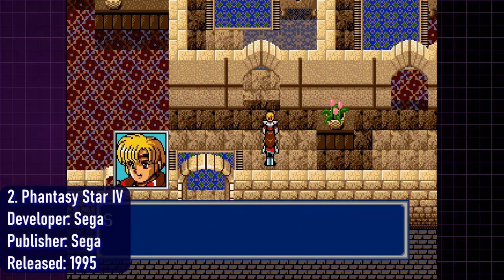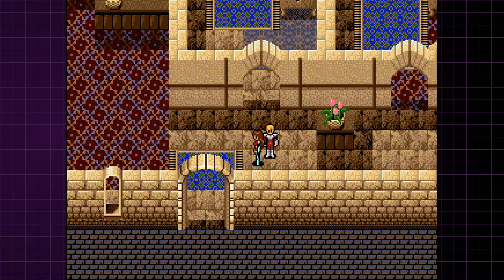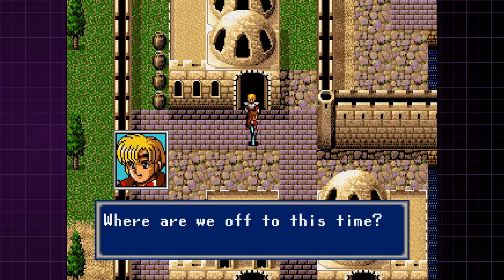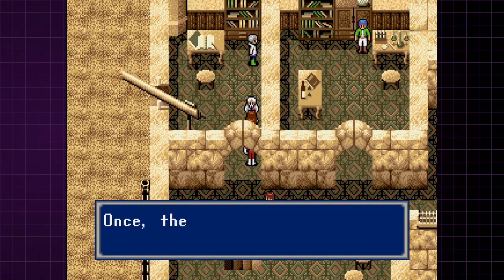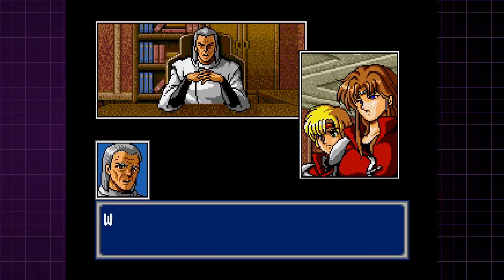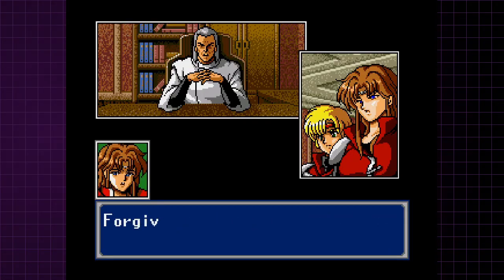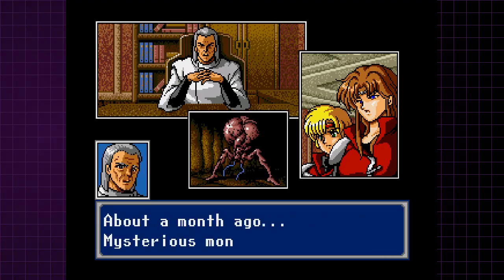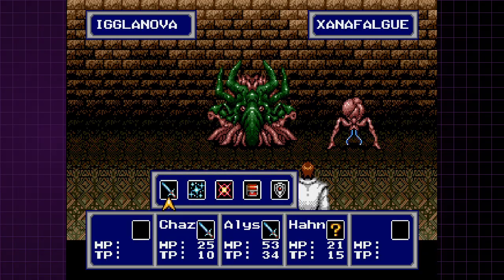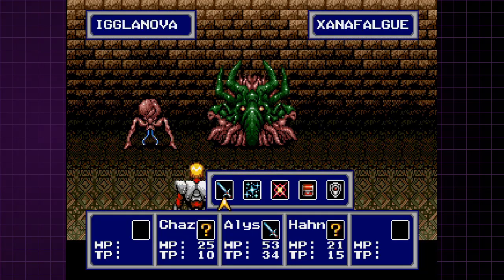Traveling through space and landing at number 2 on my list is the best JRPG on the standalone Genesis, Sega's own Phantasy Star IV. This game was the final entry in the traditional JRPG style of the first four mainline Phantasy Star games. Since this game came out in 1994 in Japan and 1995 in the U.S., there hasn't been another traditional Phantasy Star, and that is incredibly sad. This entry has links to all three prior games in the series, which was something pretty uncommon back around the time of its release. There are even direct references to the black sheep of the series, Phantasy Star III. Phantasy Star IV looks great, has music that mostly falls in the good-to-great range, an engaging story, cool anime-style cutscenes, and awesome turn-based JRPG combat.